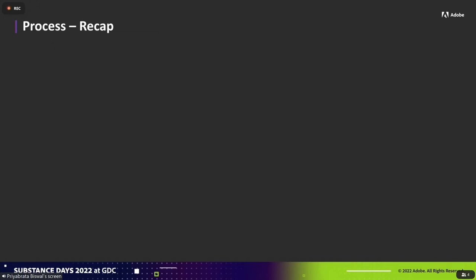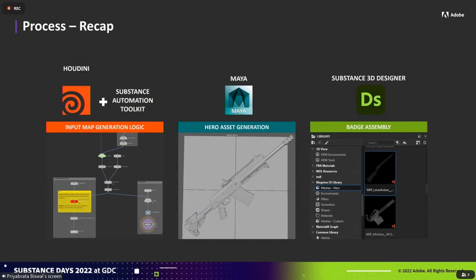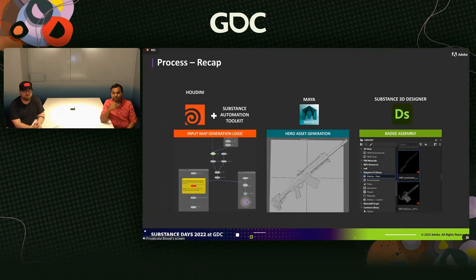Here's a recap of the process for hero badge generation. We use Houdini and Substance Automation Toolkit to define the logic responsible for generating the graph from an input mesh. We take that logic into Maya — that's where the UI team starts working, loading the mesh and plugging it into the Houdini wrapper tool to generate the Substance graph. Then finally in Substance 3D Designer, that's where the artist spends most of the time: they take the generated hero graph, work on the tier sets, and then do the final assembly.